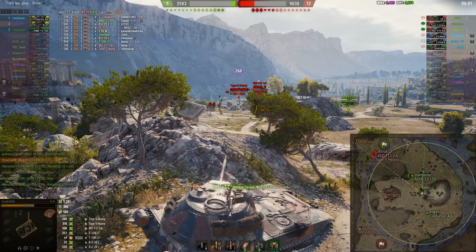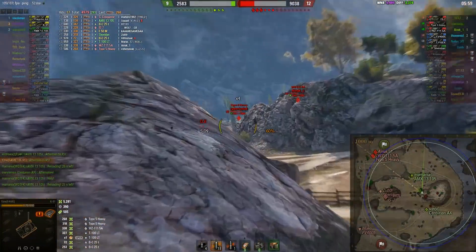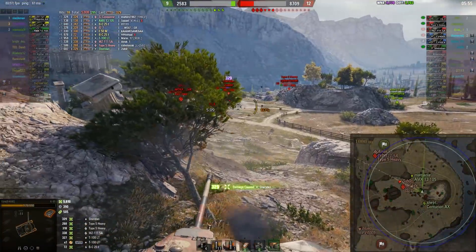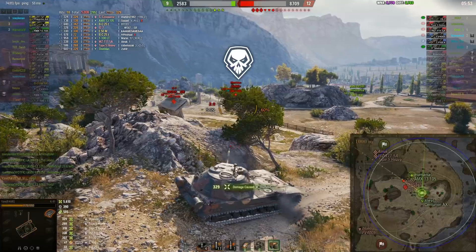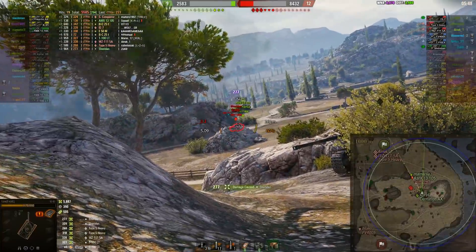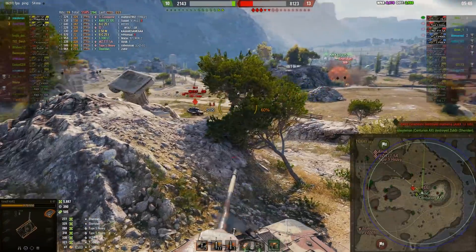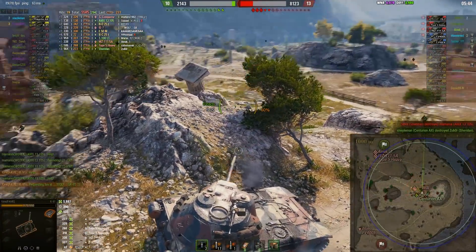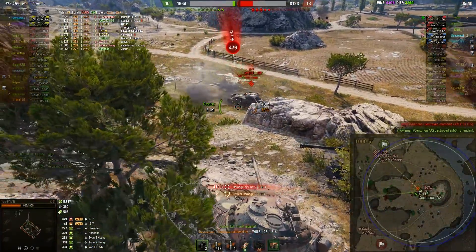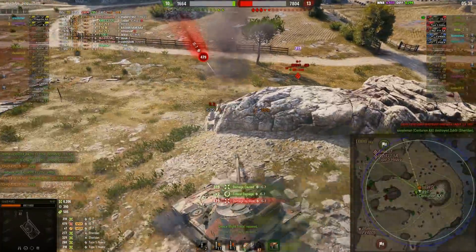Type 5 Heavy is definitely a threat, but can't really do a lot about it. And here comes the Sheridan at I7 — gets one shot into the Sheridan. The shell velocity — so nice. And the Centurion AX turns him off. Gets tracked but repairs really fast.